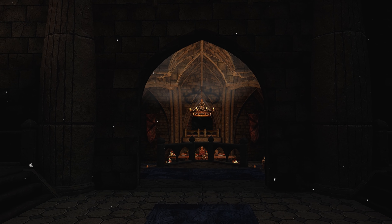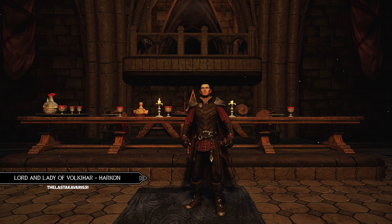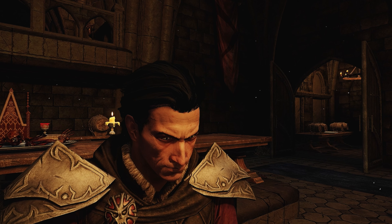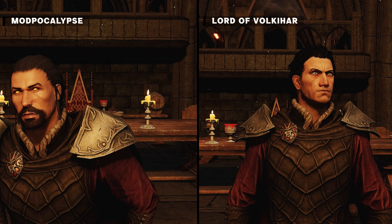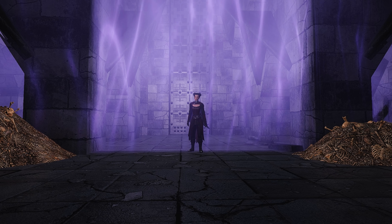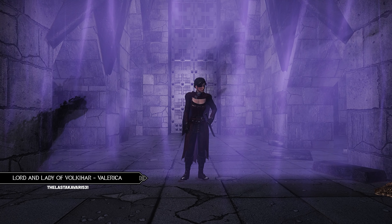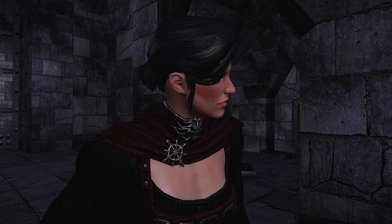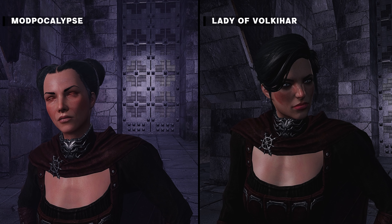Moving on, this next mod is for the Dawnguard main characters — well, only two of them. It's called Lord and Lady of Alcahar and it replaces Harkon with pretty much Detlef from The Witcher. People who played and loved that game might find it weird to see him in Skyrim, but I feel like it fits Harkon perfectly. For reference I use Modpocalypse All Vanilla NPCs to do a side by side comparison, mainly because Valerica was also massively changed by this mod — she was replaced with the character Sayana. They don't look completely like they do in Witcher 3 due to conversions to Skyrim, but they still look pretty amazing. The main reason I use these is because I love adding extra details to important NPCs so they don't look like everyone else.